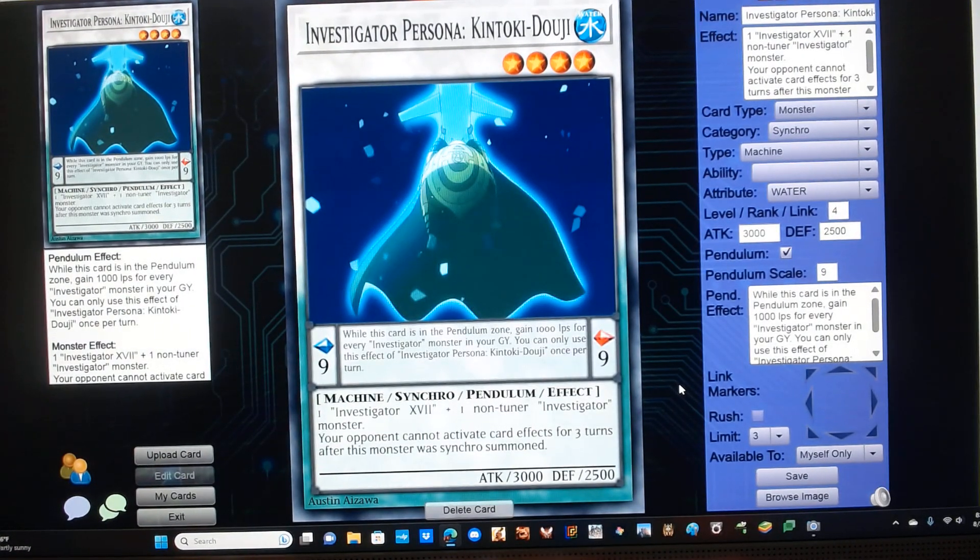Investigator Persona Izanagi Doji. He's a level 4 water machine synchro monster with Blue-Eyes stats. He's also a pendulum with a scale of 9, and has the following pendulum and monster effect. While this card is in the pendulum zone, gain 1000 life points for every Investigator monster in your graveyard. You can only use this effect of Investigator Persona Izanagi Doji once per turn. Your opponent cannot activate card effects for 3 turns after this monster is synchro summoned.